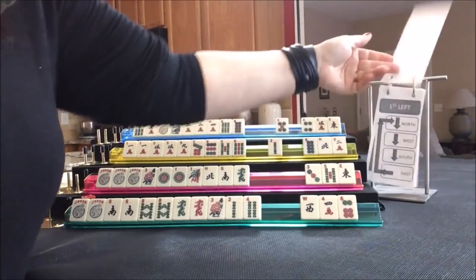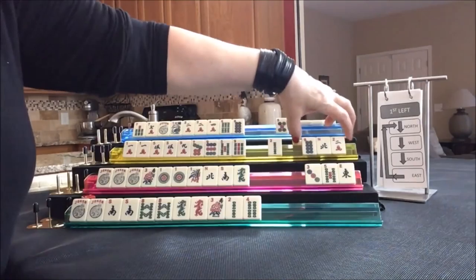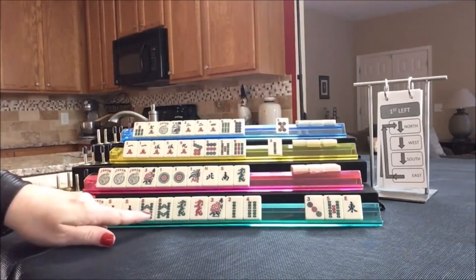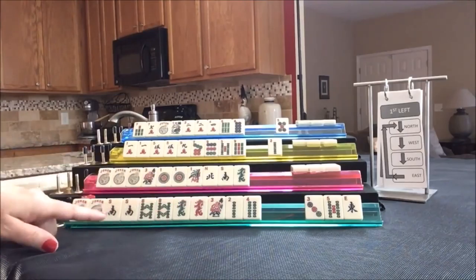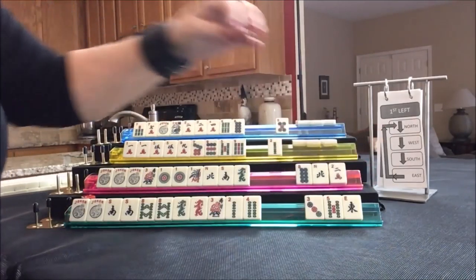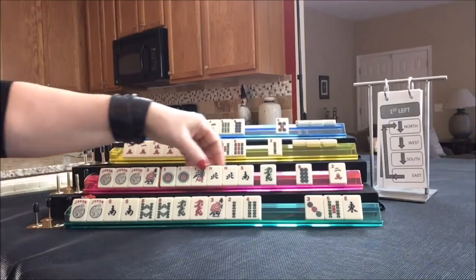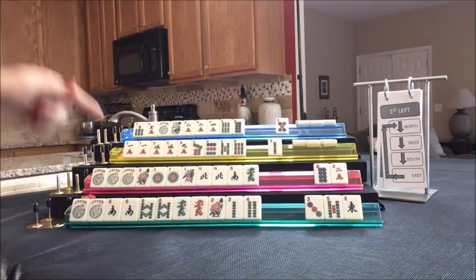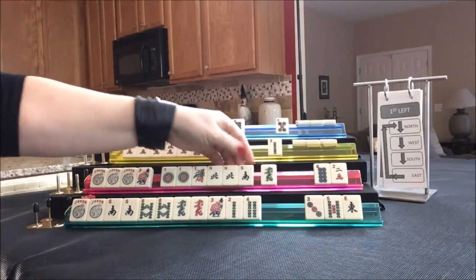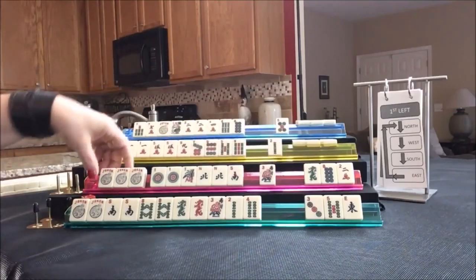We went across. Now we're going to do first left. East passes to North. North passes to West. West to South. And South to East. Let's see what East got. We're looking at 2, 4, 6, 8 in Bams or a Quint. Nothing came in for them — I think we should continue with that. For South — we got a North. North and South with Ones maybe, or a Quint. We have to make a choice because we have two discards and we're on first. I think North and South with Ones is probably closer. Let's give up the Green Dragon and play North and South with Ones.